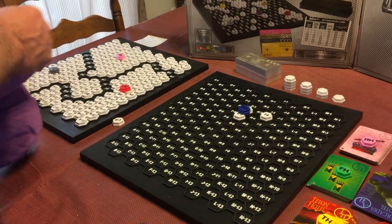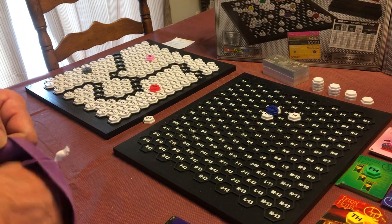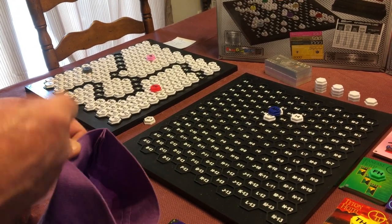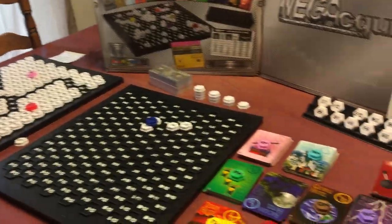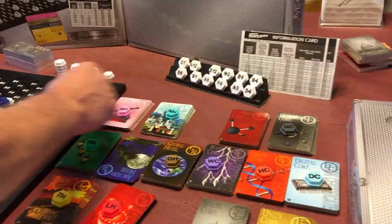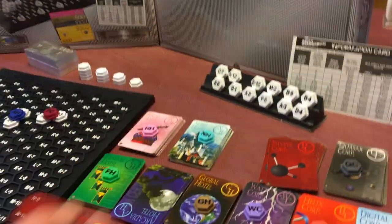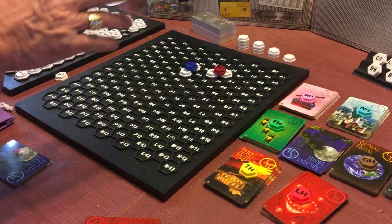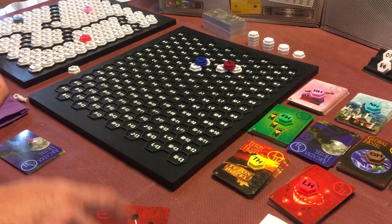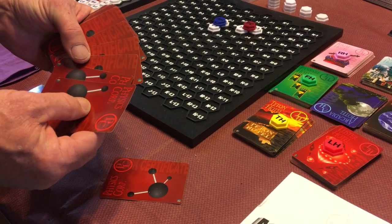The fourth player decides to open a company too, picking Physics Corporation at $400 a share. That person gets one free share of Physics, then decides to buy six more — six at $400 is $2,400.